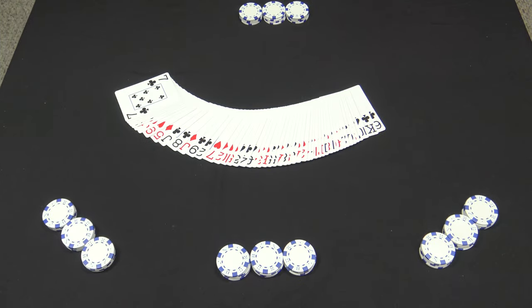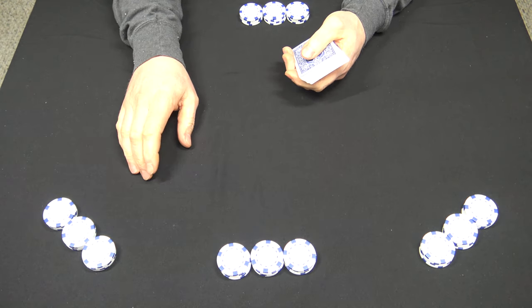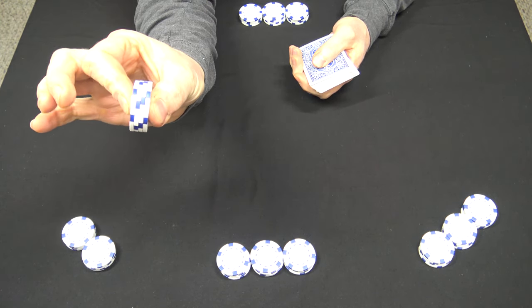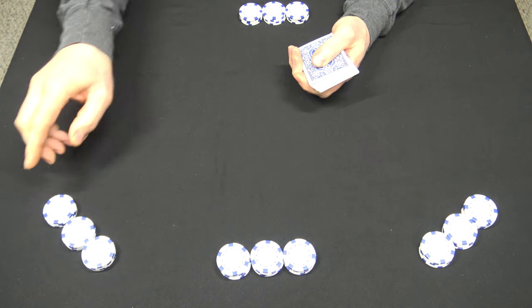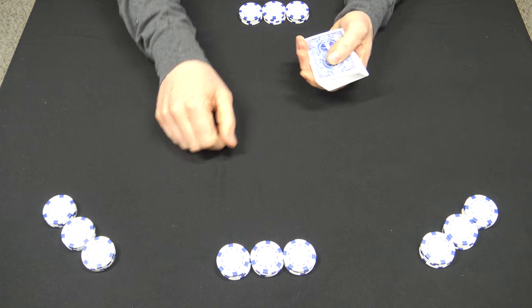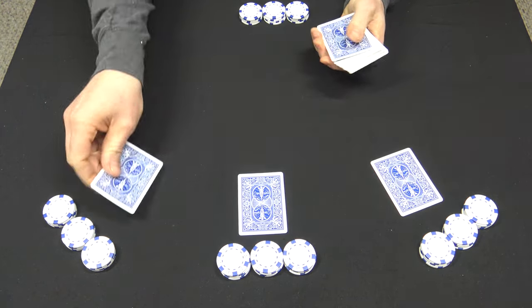Here's how you play and deal the dealer's choice poker game called the Iron Crown. Start with a full shuffled deck. Have every player put three stacks of a dollar in front of them. Each chip is worth a quarter, and each stack has four chips in it. So every player has three stacks of chips or quarters — a dollar for each stack. Once all players have that done, deal each player one down card.